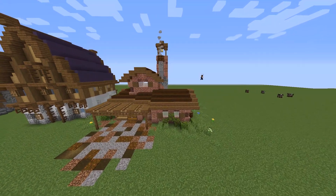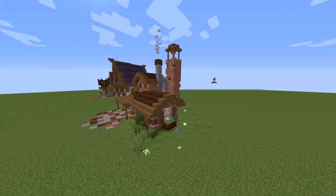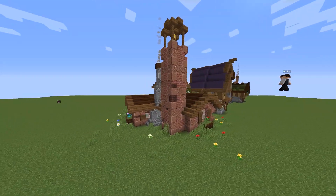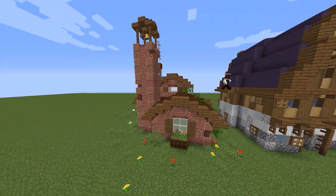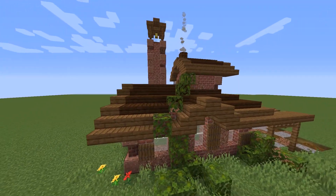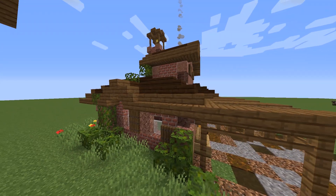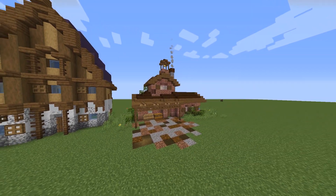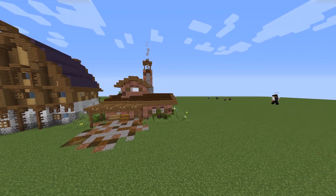Sadly enough, I forgot to start the replay mod when building this Spanish house, but as you can see I mixed some blocks that colour-wise go well together. The reds of the bricks and granite blend very well and this is enough to make the house look fairly detailed. I also added the front porch, a bell tower and some sort of diagonal chimney to make the house look a little bit more special instead of just your regular L-shape house.